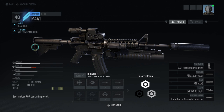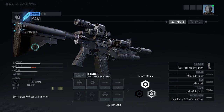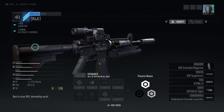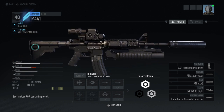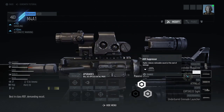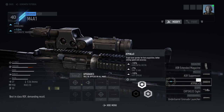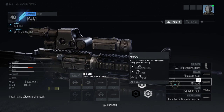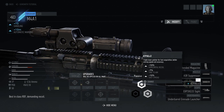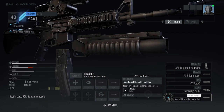Every assault rifle in this game has their drawbacks. Some reload super quick, some reload super slow, some have lots of recoil, and all the parts you put on there modify it - or so the parts say. You can see that my laser sight on the side rail says it does these things. Here's my setup: I'm running an extended magazine, suppressor, laser sight on the side, optics are up to you, and I'm running a UGL.